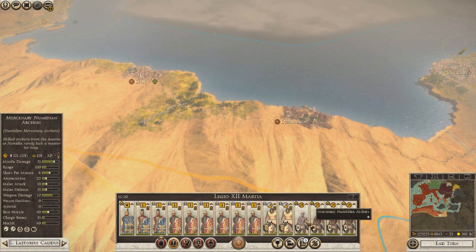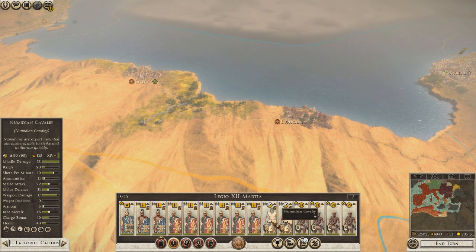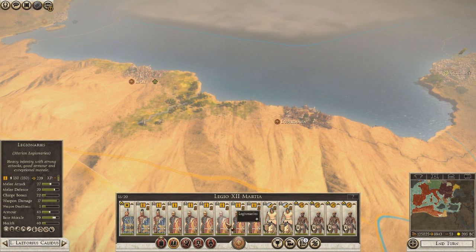He has 4 Numidian Archers and 2 Cavalry - 1, 2, 3, 4, 5, 6 - only 6 Legionnaires.